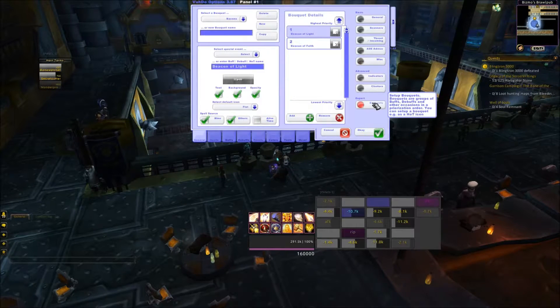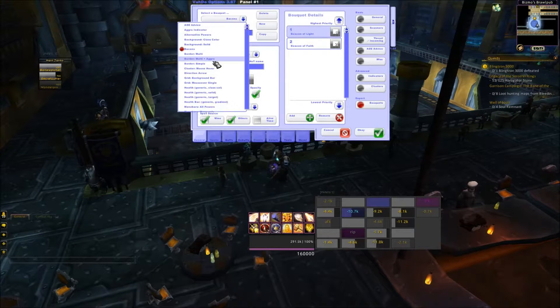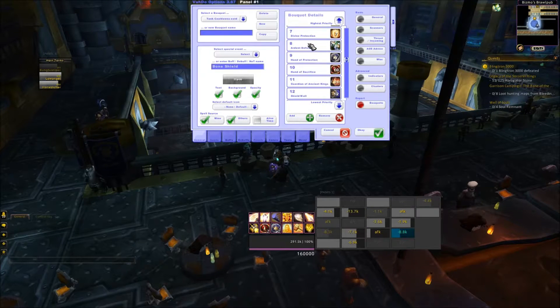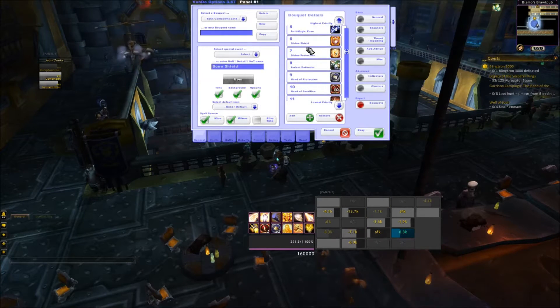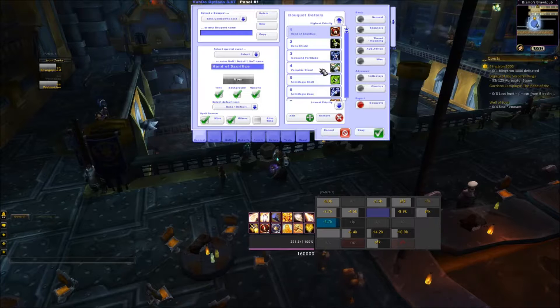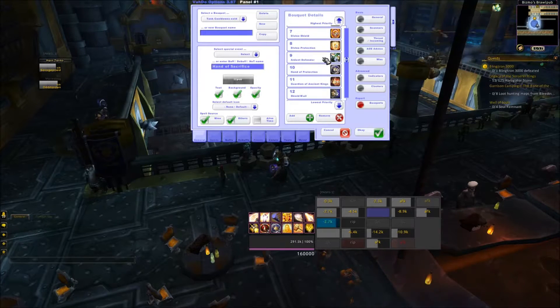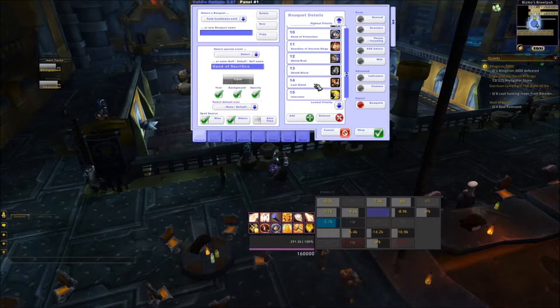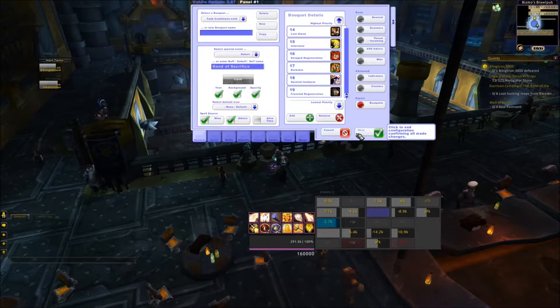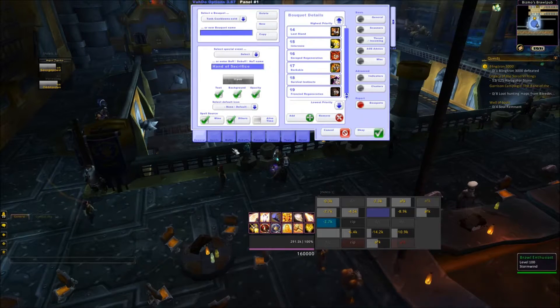Tank cooldowns is a bouquet here. I've got the hiccups. Tank cooldowns extended, which pretty much just covers all the tank cooldowns. I'm going to move Hand of Sacrifice to the very top, because that's what I want to see. But if your tank ever pops Bone Shield, Iceborne Fortitude, Guardian of the Ancient Kings, or Last Stand, you'll see it — it will appear on the frames in the bottom right corner.